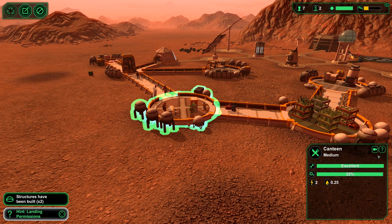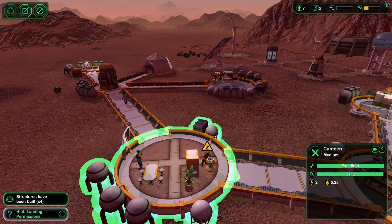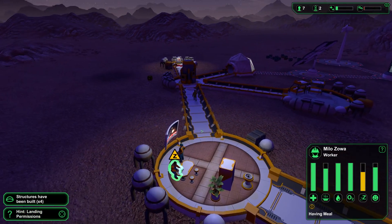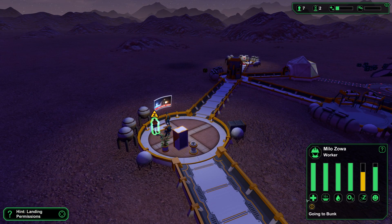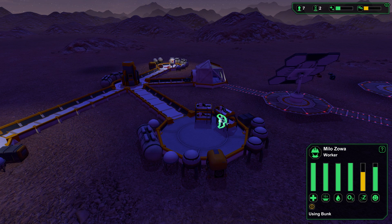Now we're also making bioplastic, which is exactly what we need to build all the other stuff. Look at this — everyone's having a little... oh, can I watch? Too late, they're all gone. There we go — this guy came over here to get a drink at the fountain. Now he's a little bit tired, but I do have beds for him to go hang out in.